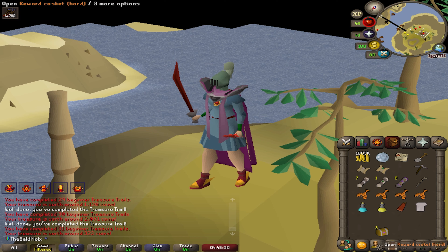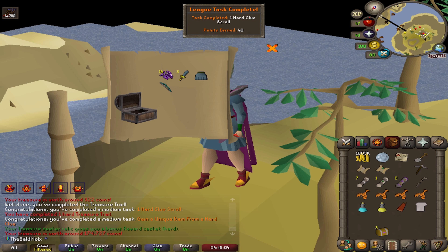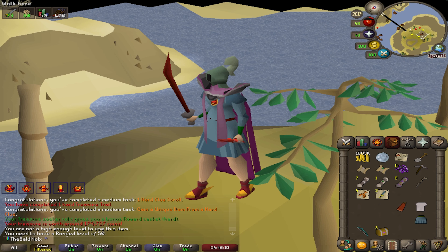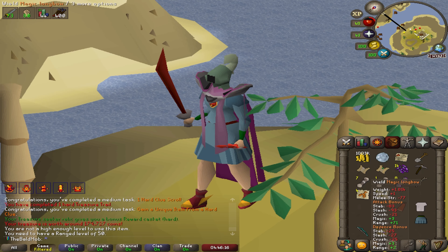This is our first hard casket and I'm excited to see how many loot rolls we get. We completed two medium tasks: one for completing a hard clue, and another for gaining a unique item from a hard clue. I guess that unique item was purple sweets or the magic longbow. And I just noticed we got our hard casket back from the casket we just opened — so it's basically like we just got one for free. That's why I love this relic.